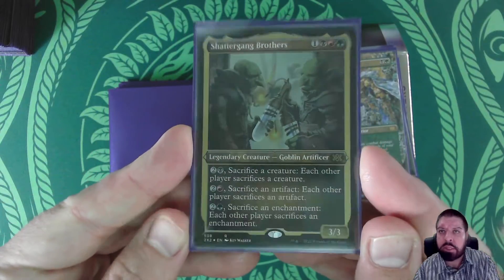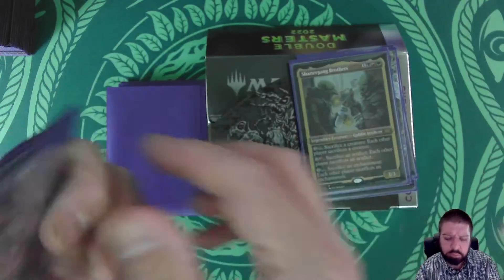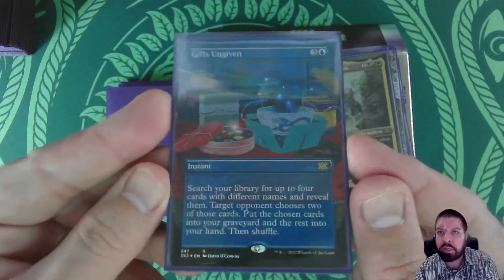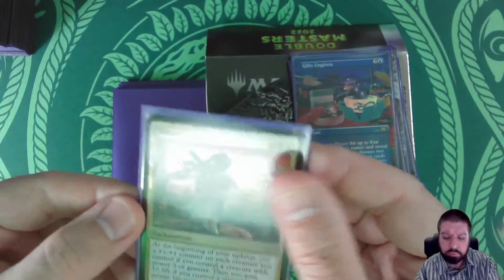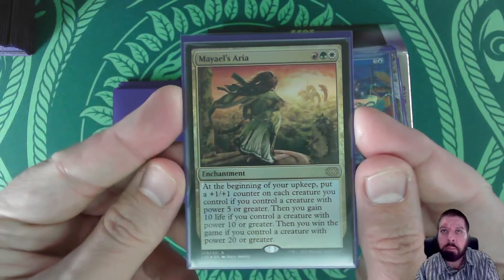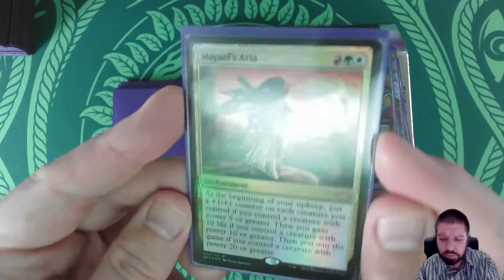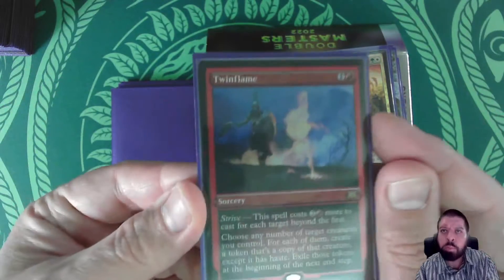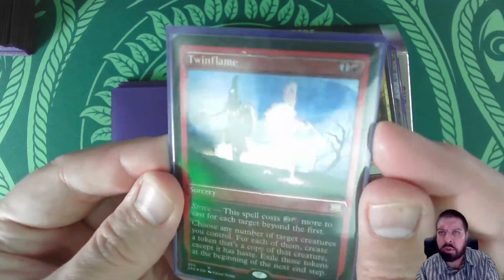Shattergang Brothers in Etched Foil. Gifts Ungiven in Borderless Foil. Mayael's Aria in Foil. We have a Twin Flame, which is in the Etched Foil.